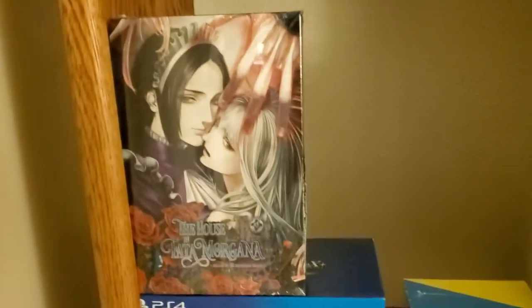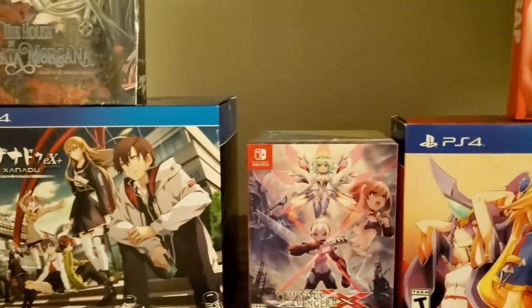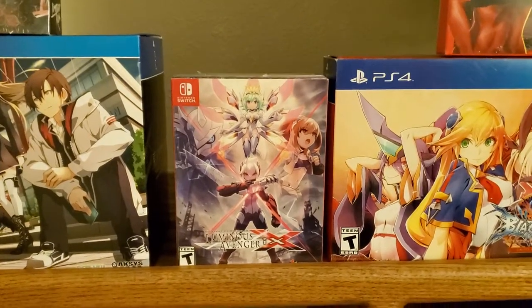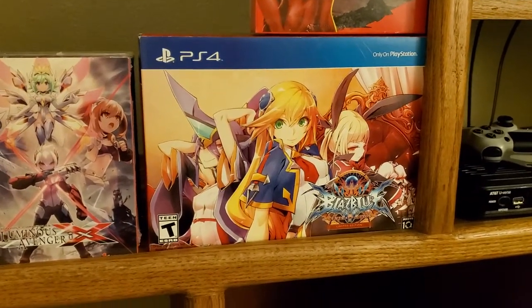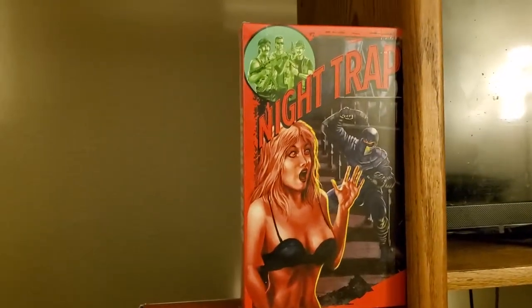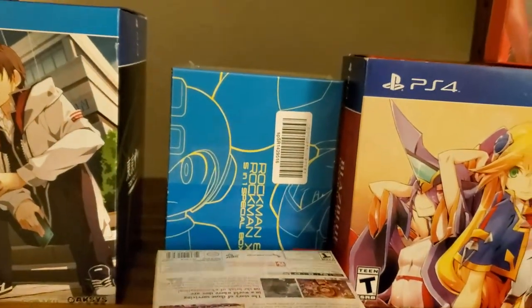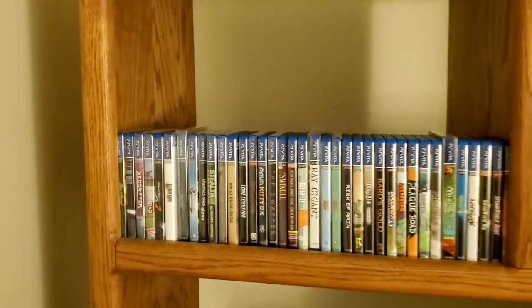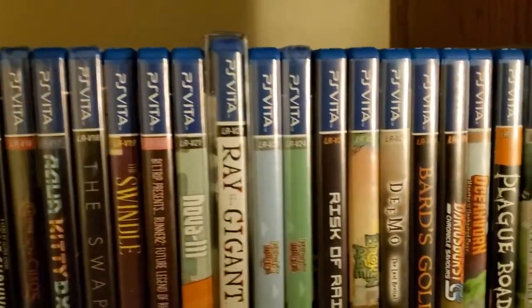Let's go down here to our Windjammers collector's edition and the final few titles. The House in Fata Morgana CE for PS4. We got Tokyo's Edge limited edition for PS4 as well. Luminous Avenger LE — this is the NA version. BlazBlue Central Fiction closure limited edition, the PS4 Night Trap CE. Hidden behind Luminous Avenger we have the Rockman 5-in-1 special edition box from Japan for Switch — it has a spot open for the Mega Man Zero CX collection. Now let's go on to our normal litany of Limited Run Games.